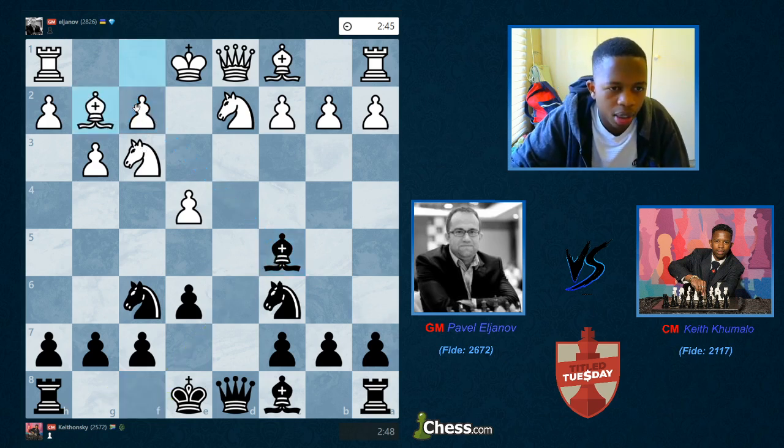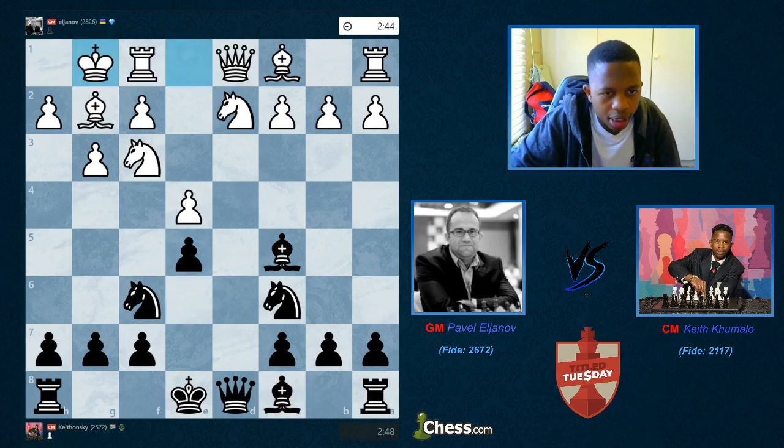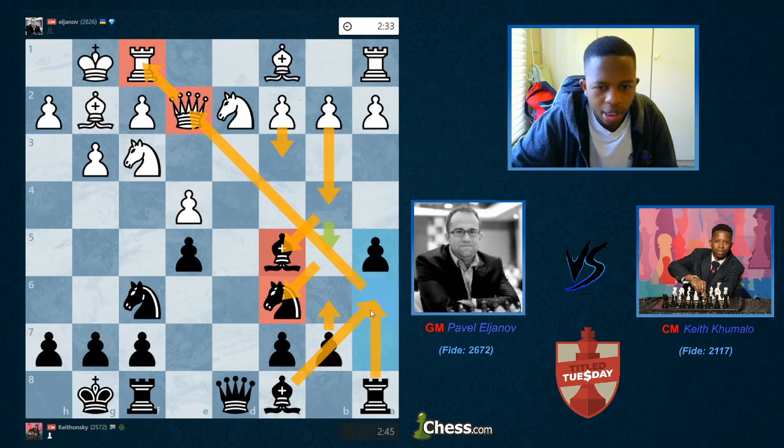The bishop is also looking at the f2 pawn. White played Bg2 preparing to castle, and then I go e5. Now my previously bad bishop is no longer a terrible bishop because e5 frees it to move to g4 or e6. White castles, I castle, then Qe2. I go a5 — usually white wants to go c3 and b4 to chase my bishop — so a5 stops that. I'm also preparing b6 and Ba6, since the rook already supports the a6 square.